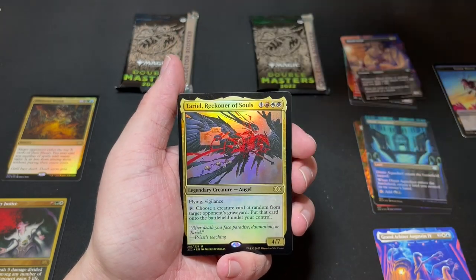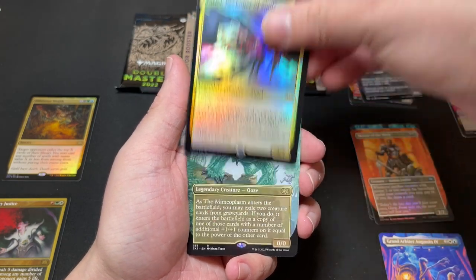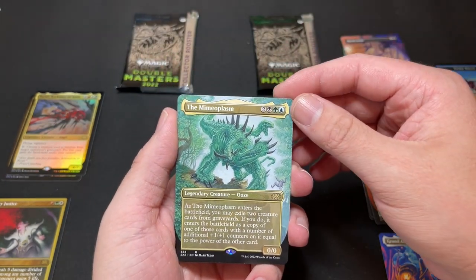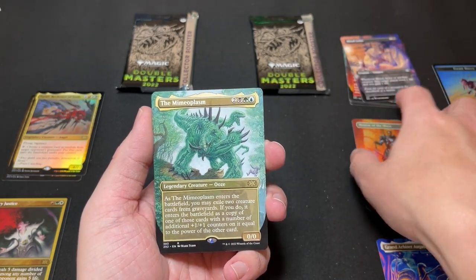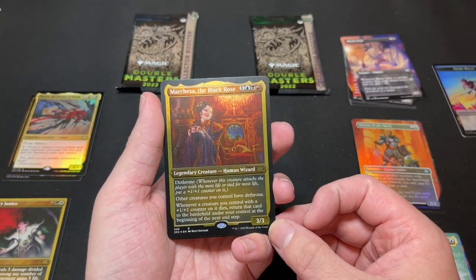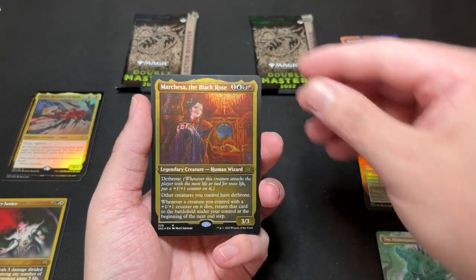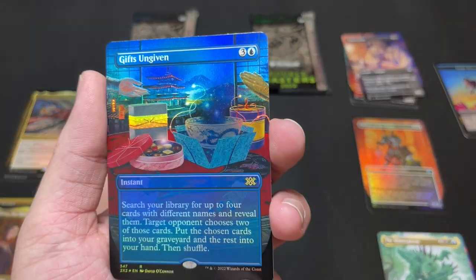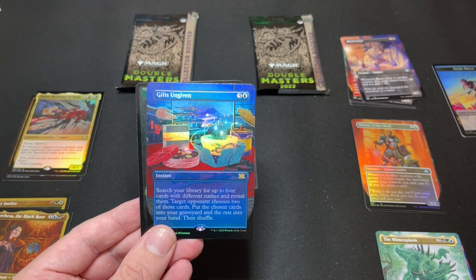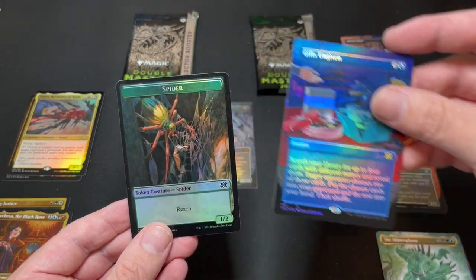Our first foil in this pack is Tariel, Reckoner of Souls — not too shabby. Then we have a borderless Mimeoplasm — cool art on it, not really a big hit on the value scale but really cool art. Our etched foil is Marchesa the Black Rose — a decent one, nice treatment for that card. And then our borderless foil is Gifts Ungiven — as far as the borderless foils, not the best, but really cool art. Not gonna complain too much because we got that Kozilek.